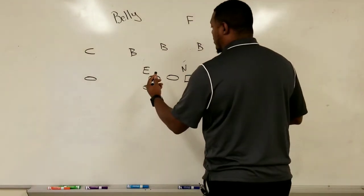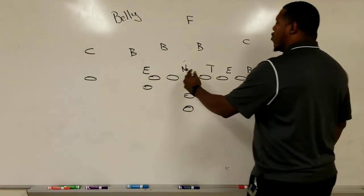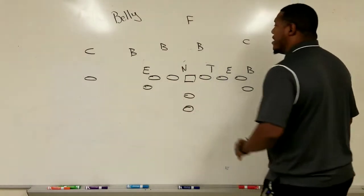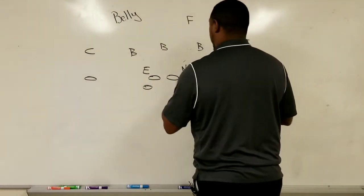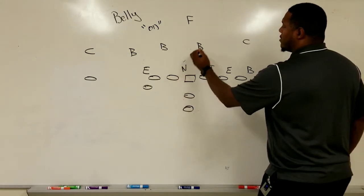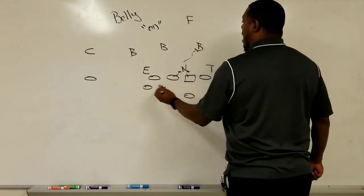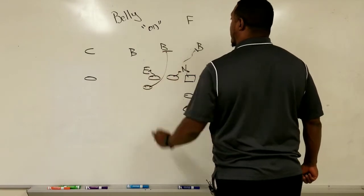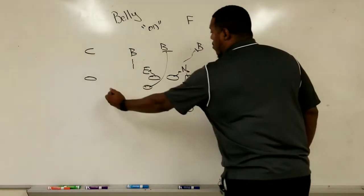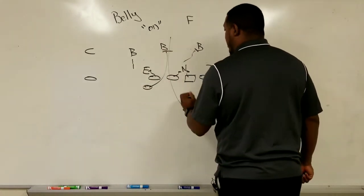On the belly, everything in this offense comes down to matchups. We would normally go a gap-down-backer type of system, but because of the way they're playing it we'll go on-on here. That man locks on, these guys double team to that backer — boom boom to this guy. This guy locks up; he's coming through for that guy, but he has to stay outside because he has to be aware of the quarterback faking and getting outside.